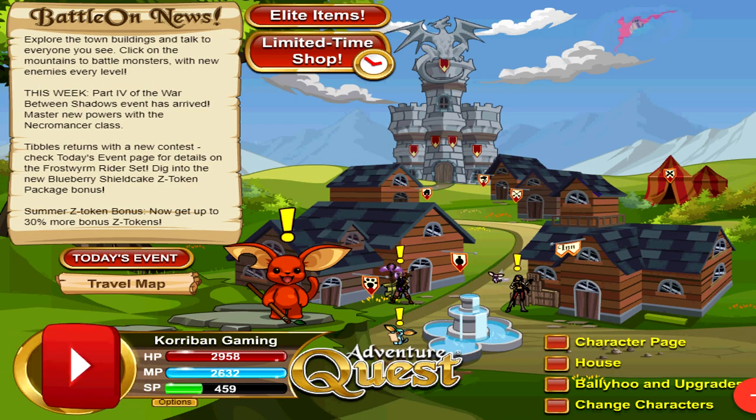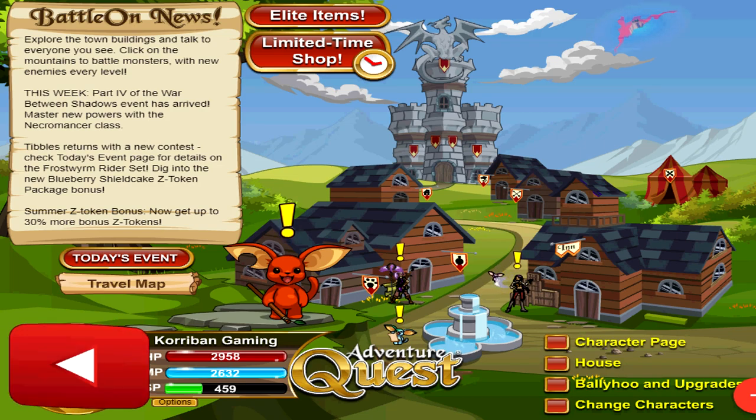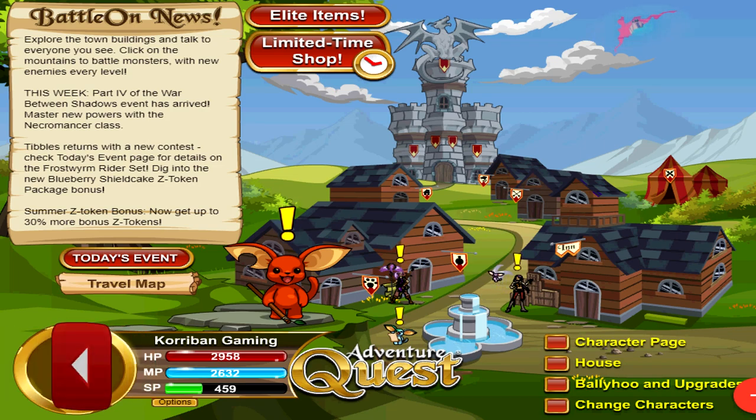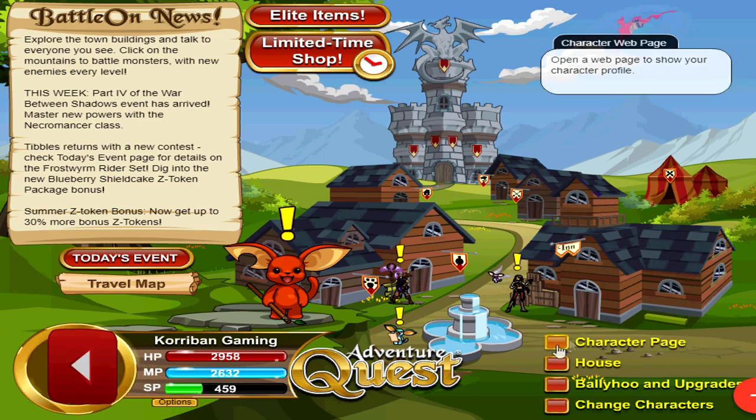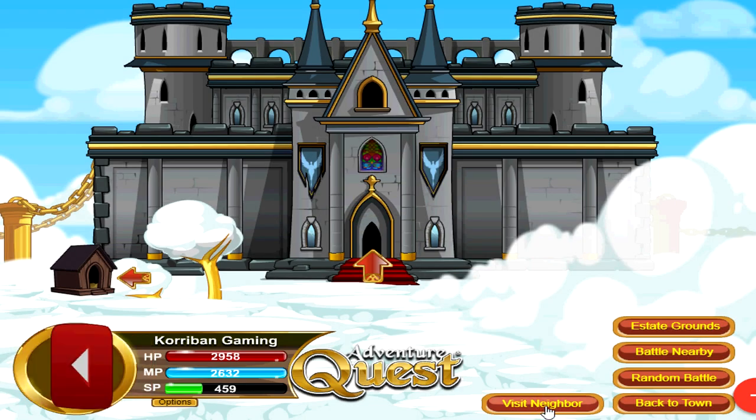You might think that's the end of the guide, but next up we are going to cover house guard farming. This method is widely considered to be more efficient for certain levels. It can be considered a slightly pay-to-win method because you do need Z tokens to buy a house to access it. That said, the cheapest house is only 188 tokens, so with a few days of saving — maybe slightly over a week if you're an adventurer — you can get this very cheap house easily and use this farming method.